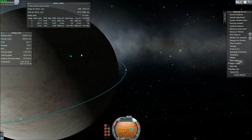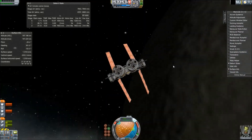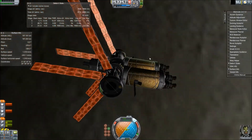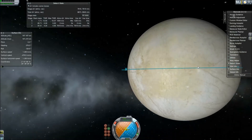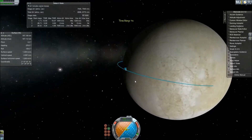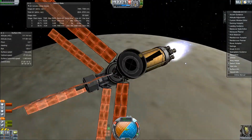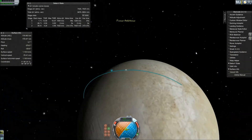A little background on Europa: it is one of the Galilean moons of Jupiter — the four largest ones — and it is the second closest of those four large moons. Io is closer, and there's Io right there; you'll actually see it multiple times during the video. Europa is a little bit smaller than our Moon. Its gravity is 1.3 meters per second squared, so it'll be similar to landing on the Moon, just a little bit less gravity. The escape velocity is about 2 kilometers per second, so not that much. Europa is of interest in space exploration because it's possible that it has liquid water under the ice crust, which would be a first of its kind on a planet.